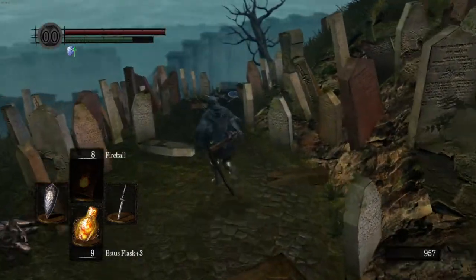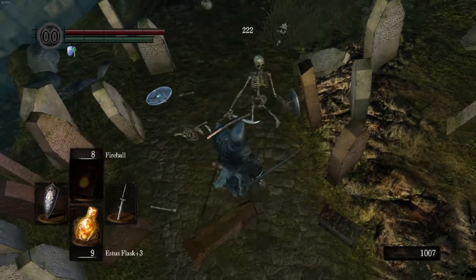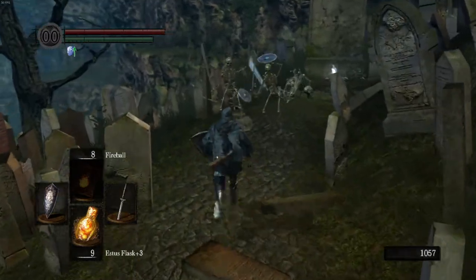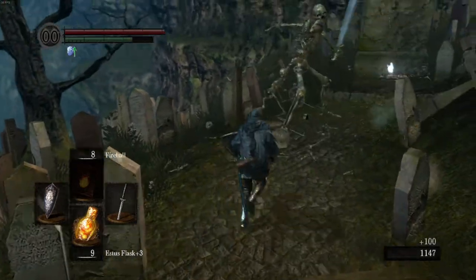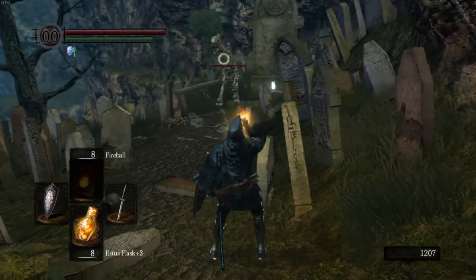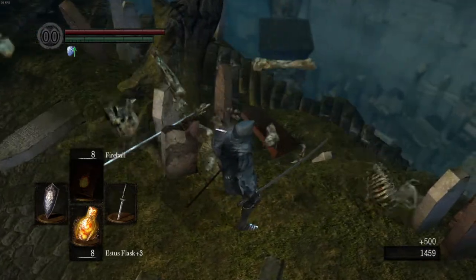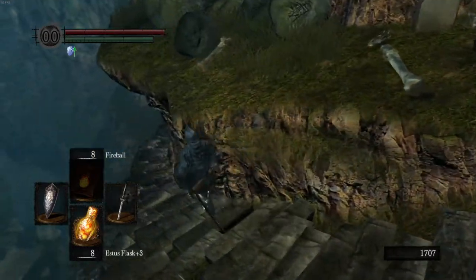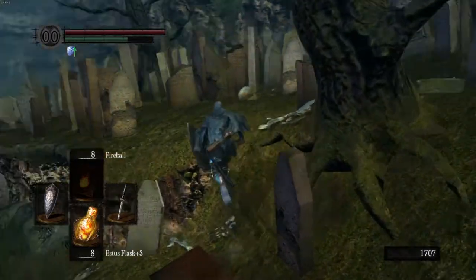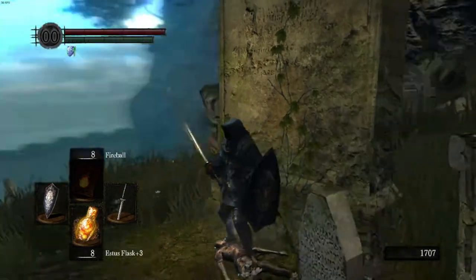Let me pull out my normal weapon and kill a skeleton. Actually, I'm wrong — well, at least for this part. I think when you get further into the Catacombs, that's when that comes into play. These guys actually do stay dead, and you can tell because you get souls from them. If you don't get souls from them, that means they didn't actually die. I think it might actually just be once you get into the Catacombs proper that they don't stay dead.